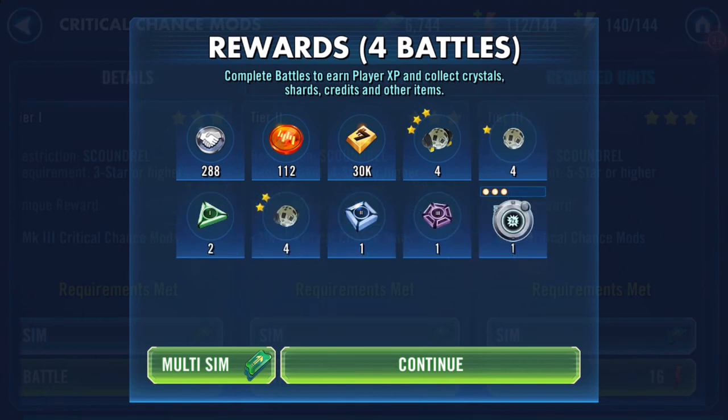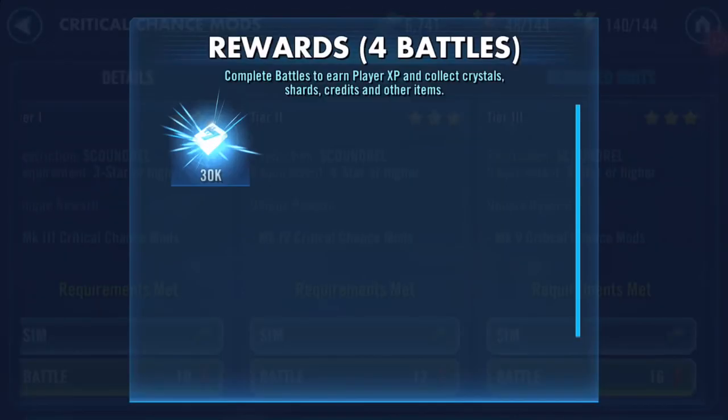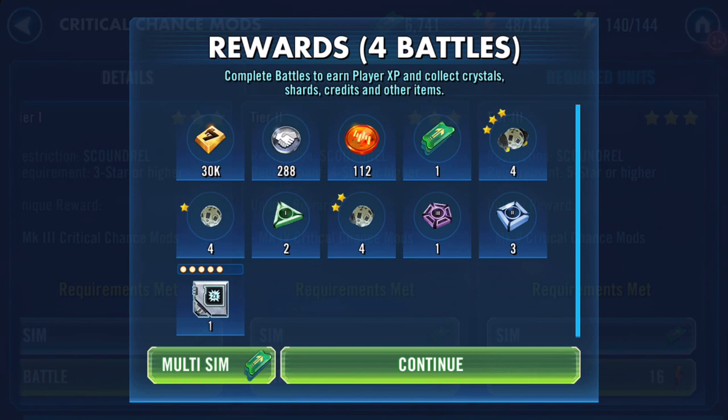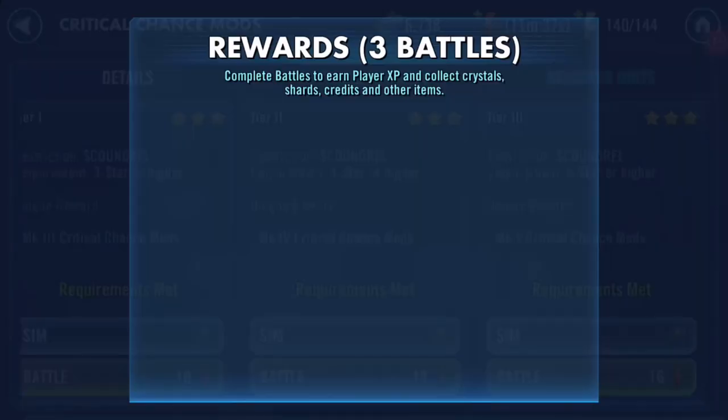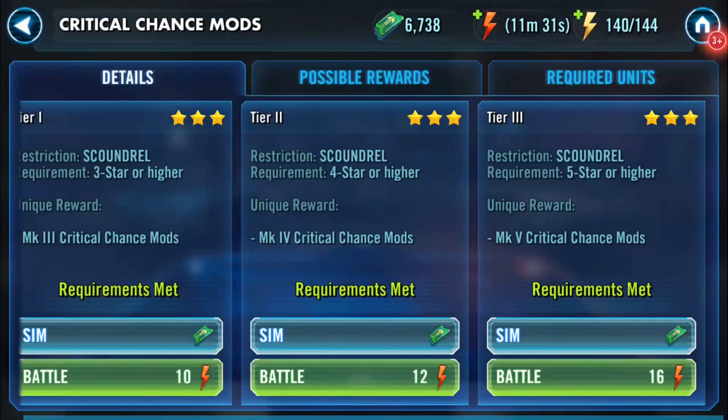So this is 624 cantina credits spent — I've got 112 left — and all I've got so far are some white mods. That's it. 624 credits' worth of white mods, when I could go into the mod challenge thing next to it and get something better.